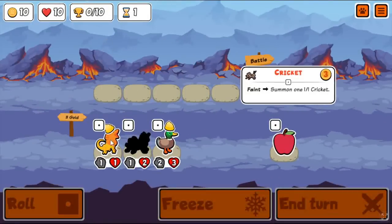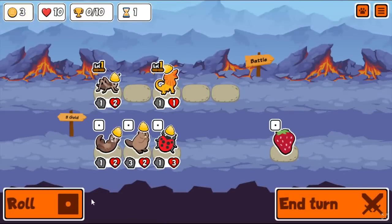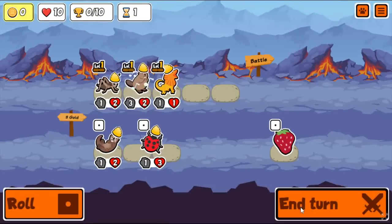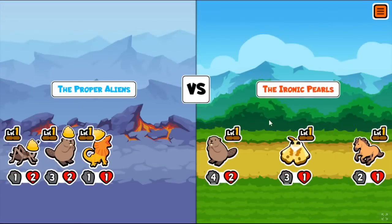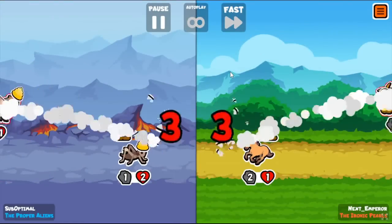In the most recent patch of Super Auto Pets they buffed the Spider - not really something I thought needed to be buffed, but it's pretty fun to experiment with now. At level 2 the Spider spawns a 4-4, and at level 3 it spawns a 6-6, so pilling the Spider is even better now.